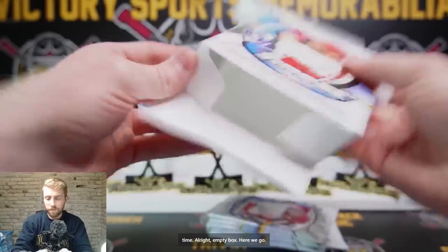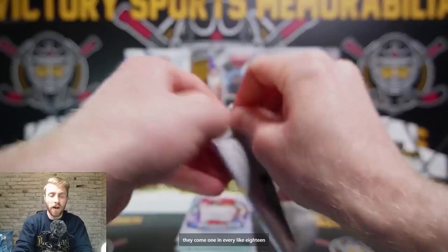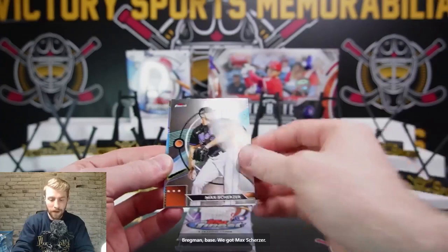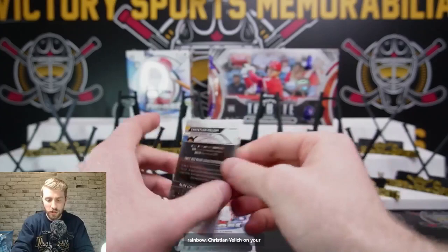Topps Tribute is interesting — there's a half-case hit. The half-case hit is a rookie, just a regular rookie, which is kind of cool. They come one in every 18 packs, so about two cases. It looks like we're going to get some color here. Good luck, everyone. Senga for the Mets rookie. Alex Bregman base. We've got Max Scherzer. And we have our JJ Bleday rookie for Oakland. It looks like we've got our rainbow — Christian Yelich on your refractor.